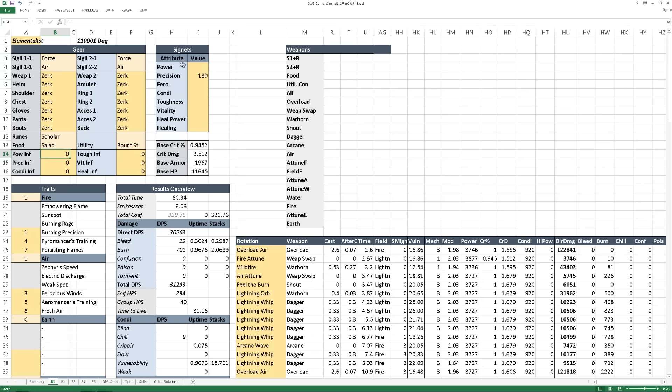For signets, put in the value of the attribute bonus for power, precision, and so on all the way through healing power — at level 80 that's typically 180. For classes that have a healing signet, you can use a one to turn that on or a zero or a blank to turn that off.